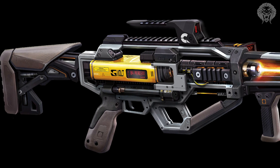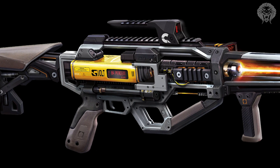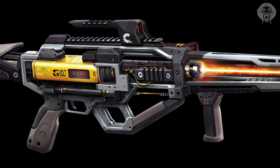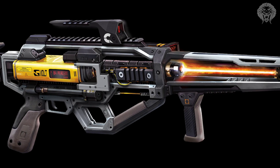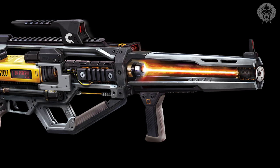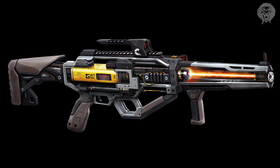The weapon is called the AE4, and it's a directed energy weapon similar to the EPM3 and EM1 laser rifles. However, it's in the assault rifle category, which means it can have much better speed and handling — it's not going to be heavy, clunky, or slow to move around with. It's a directed energy weapon in the assault rifle category.